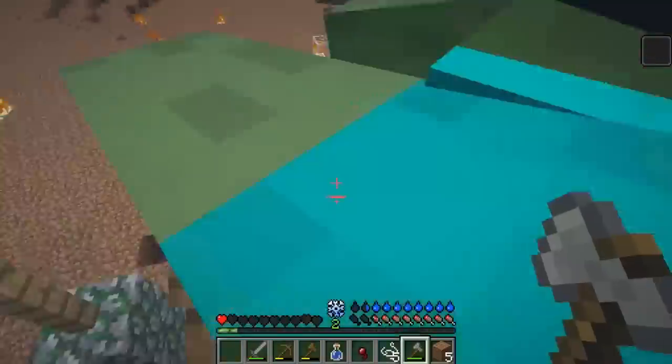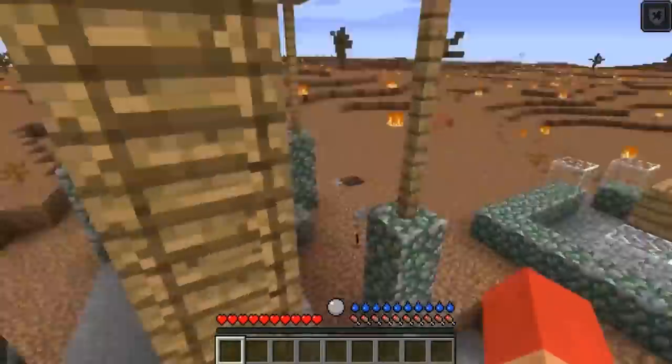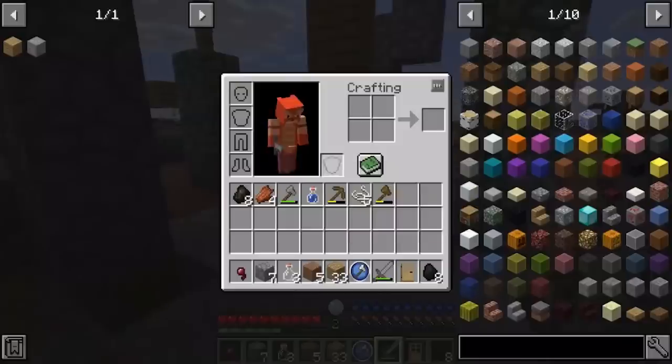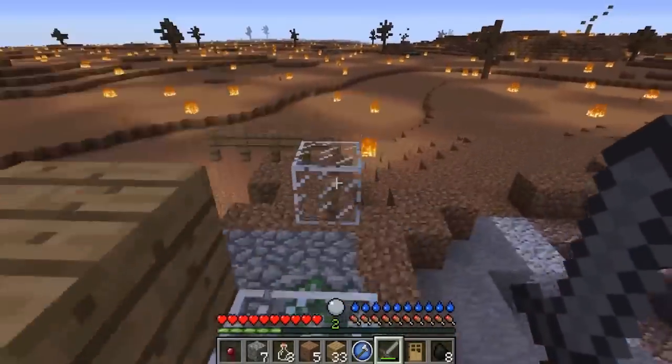We need to make a torch — AHHHHH! We might need to rethink the stilts if they can actually just build up to my base. What the heck? How OP are these zombies, man? So... maybe we have to rethink again?